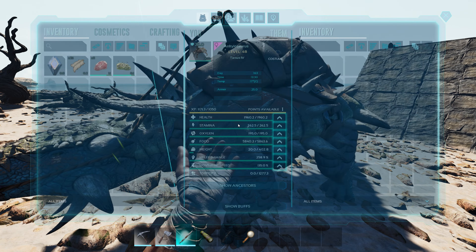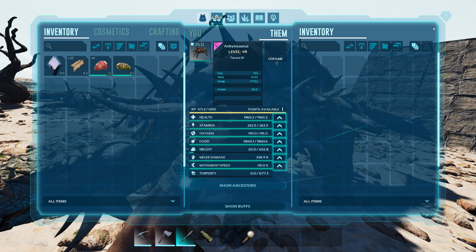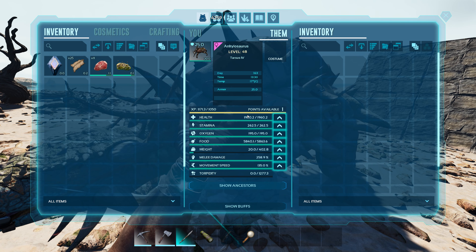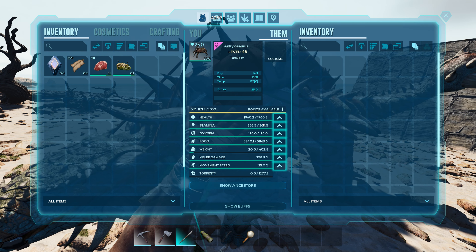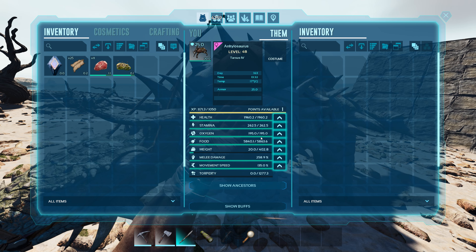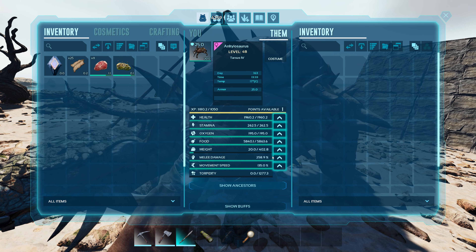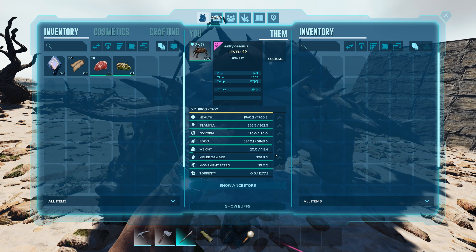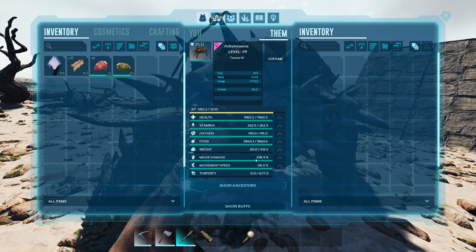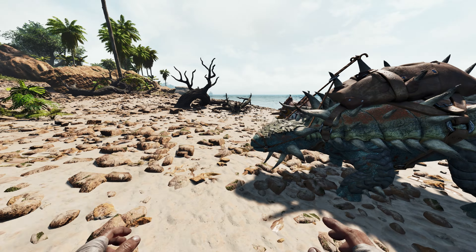The Anki is not going to be anything special — it was a super low level, so I won't go into the full point distribution. Stats: 1,960 health, 262.5 stamina, 195 oxygen, 5,863 food, 402 weight — I've been putting a couple more points into weight — 258.9 melee, and 135 movement speed.